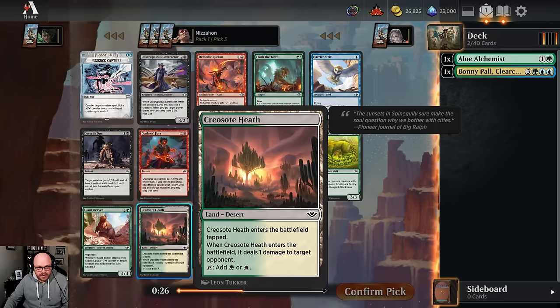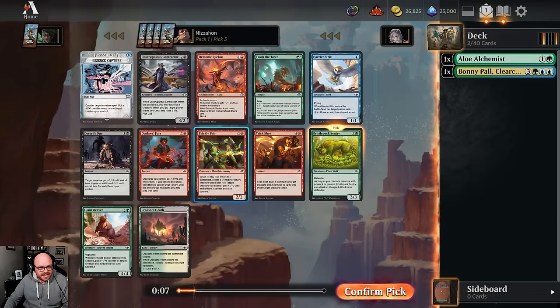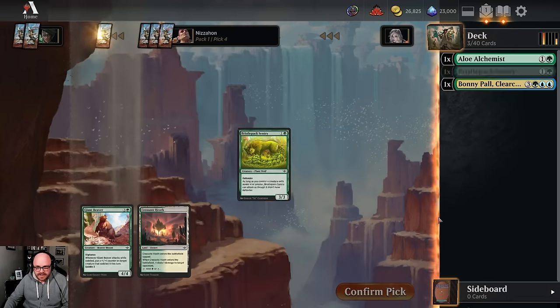Creosote bushes are interesting - I grew up in the desert southwest and they're actually all connected, so they're like one giant organism in a way that most plants aren't. Anyway, I kind of feel like I'm going to go with the two-drop over the four-drop, just because of how things are these days. Prickly Pear and Demonic Ruckus are both pretty nice, but we'll take the green card here.